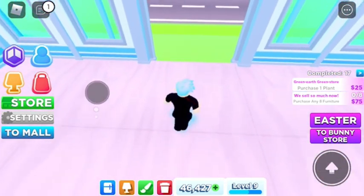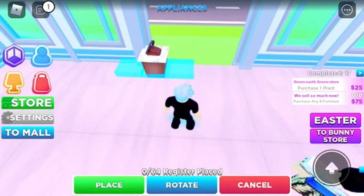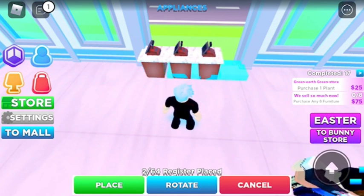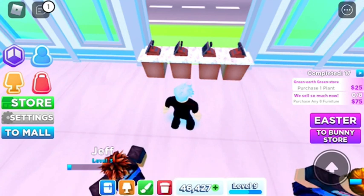We're back in my store. Go ahead and let's place the four most expensive ones right there at the front - remember, closest to the door. Closest to the door - right there, there, there. And we're gonna take this one, flip it around there. Come on, get the spot. There we go.